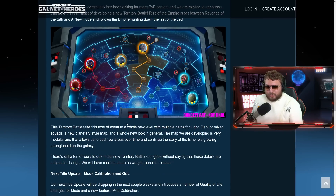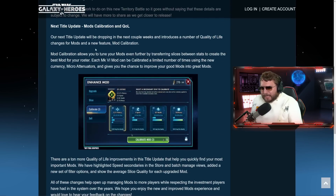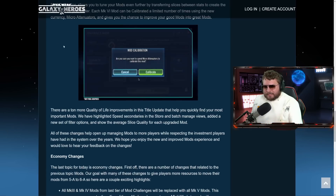Inquisitors are probably going to get a bit better, which is good — it's been kind of a letdown of a faction. Reva is going to make them more important. The mod calibration quality of life stuff is also coming. Let's start rolling the video and we'll talk about it in a second.